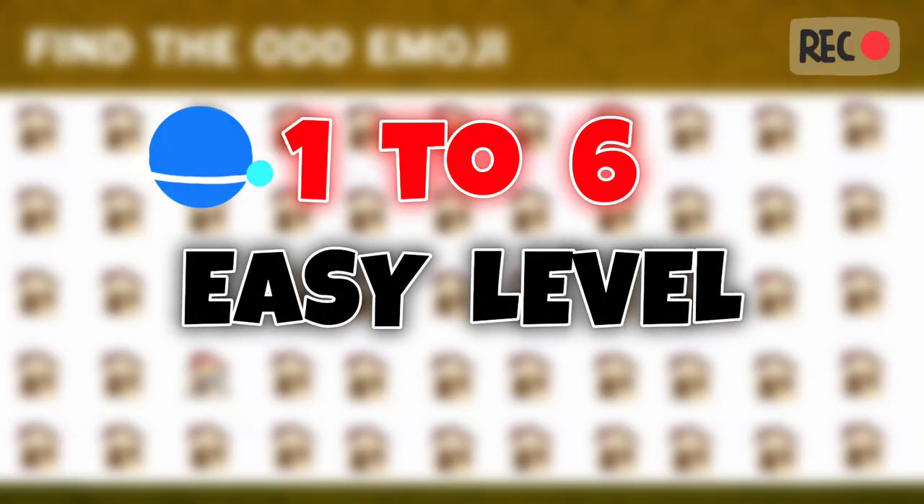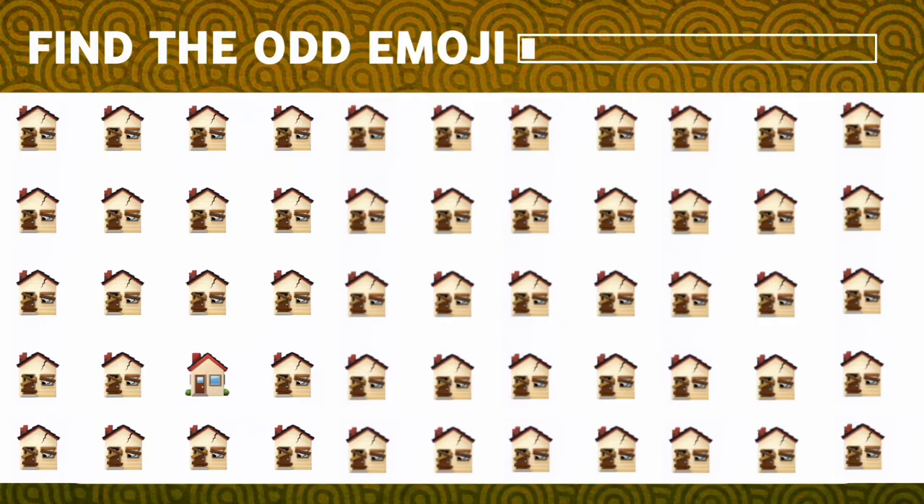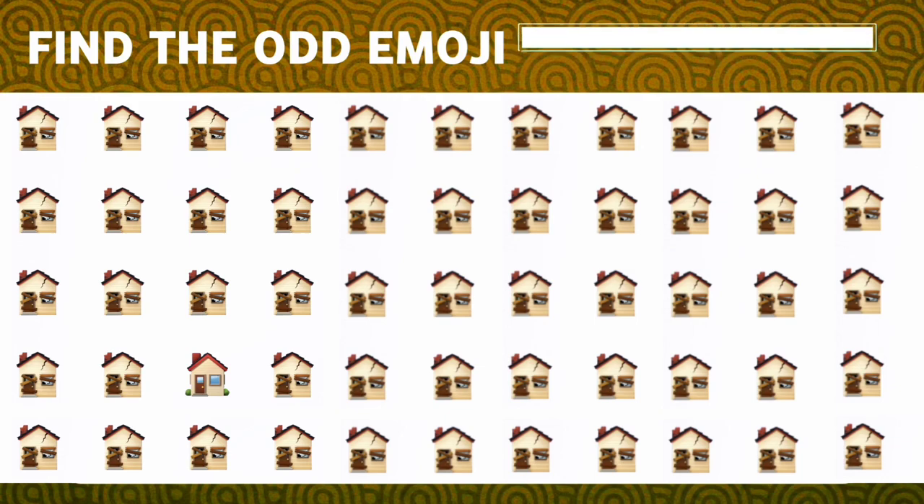From 1 to 6, it's easy level and you have 10 seconds. Can you find the odd house? Time's up.